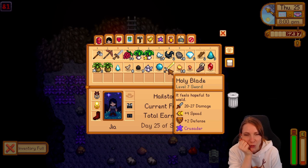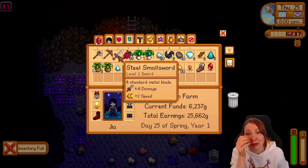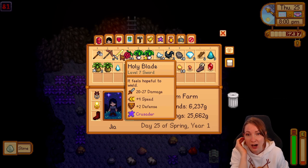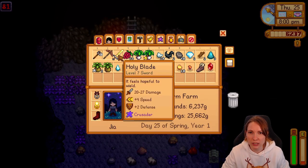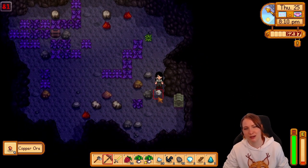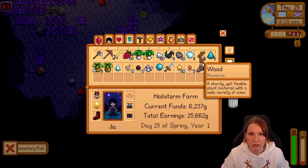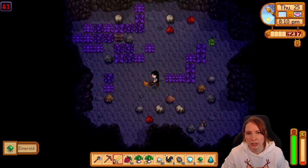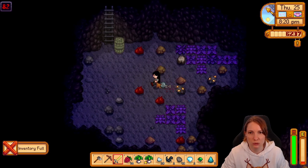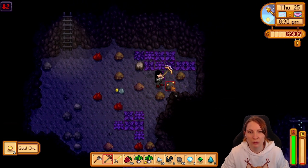That's a sword! That's a new sword — that's new! Holy blade! 20 to 27 — look how much better it is! This is what I've been waiting for my whole life. What does Crusader mean? Oh my god, I'm a holy person! Does that mean I actually have a chance against mobs? Try yourself against my holy blade! I can't believe I got something, finally, that can get me through the rest of these levels.